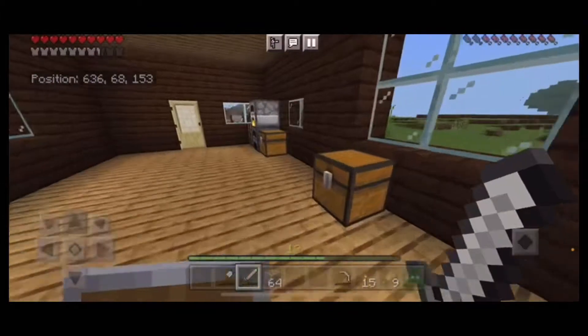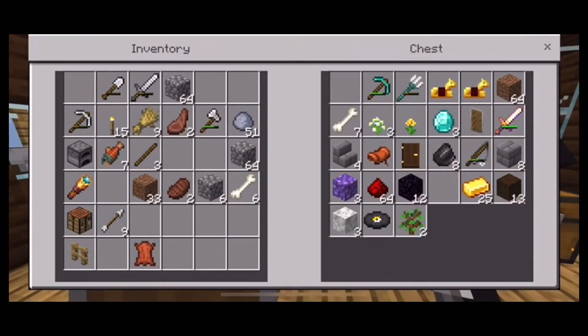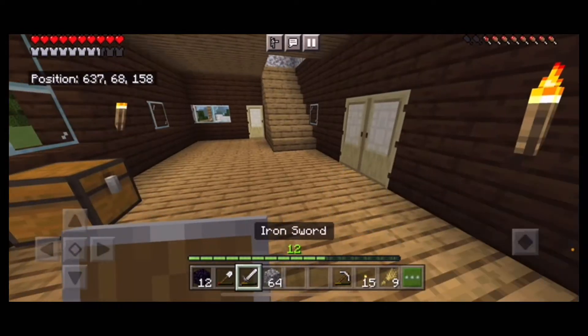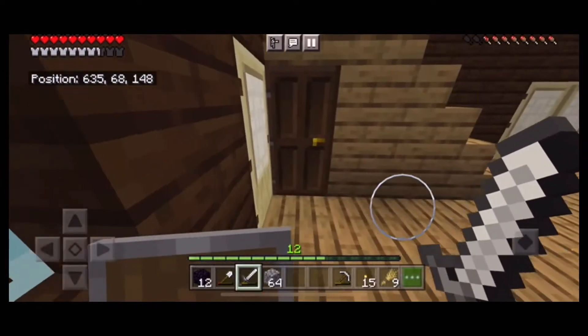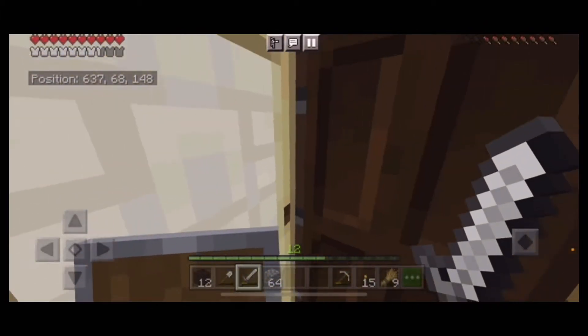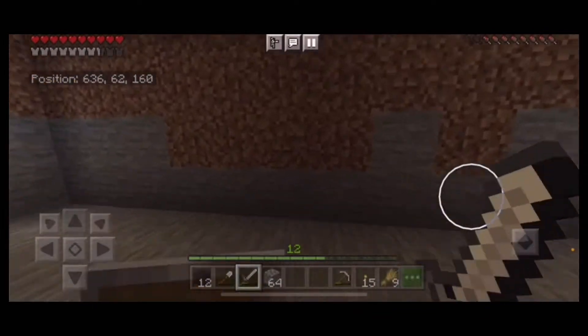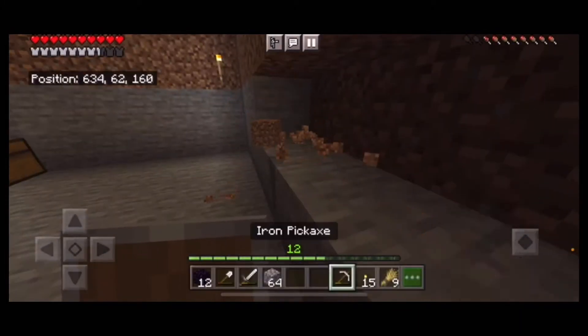Usually you don't want to take too much good stuff the first time you go into the Nether, because if you fall and die that would be bad. I'm going to put some of my stuff away and then head outside to make the portal. Actually, I think I'll put it in the basement wall right here — yeah, I'm feeling that, we're going to put it in here.